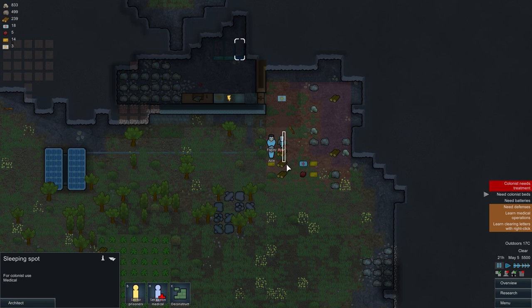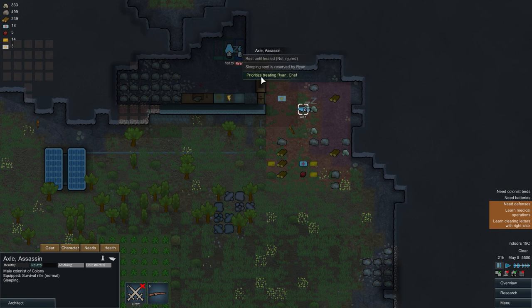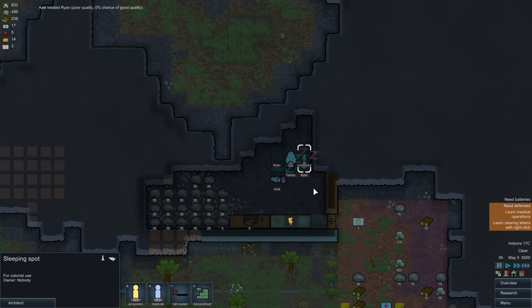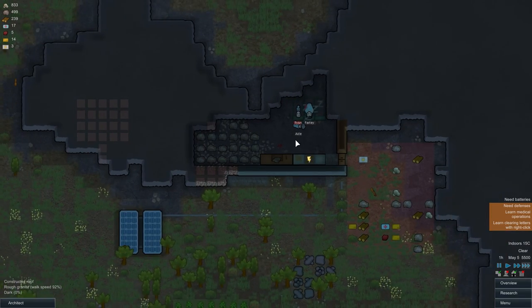What you want to do is change one of the beds into a medical bed. Click on the bed, select the option, grab Ryan, send him, and say rest until fully healed. Then another colonist will treat Ryan — they'll go get some medicine and patch his wounds up. Once done, change the bed back to a normal bed and everyone will go to sleep.